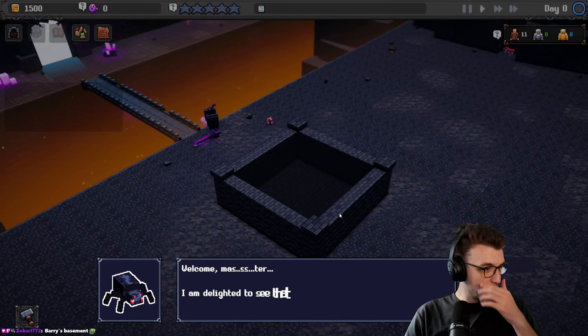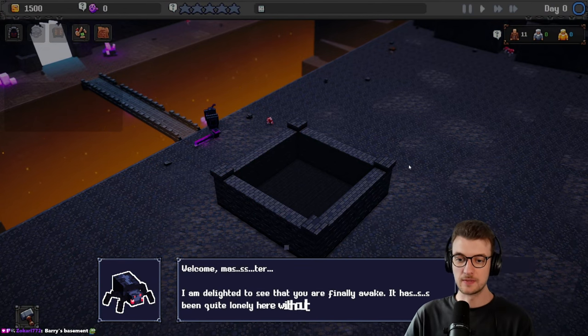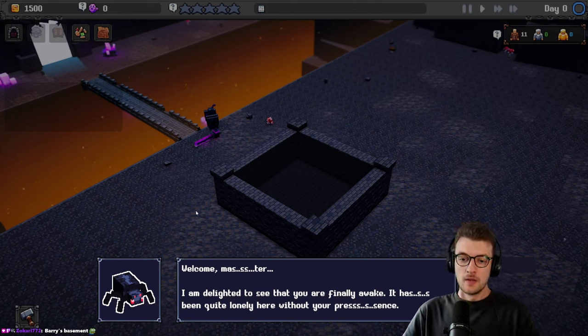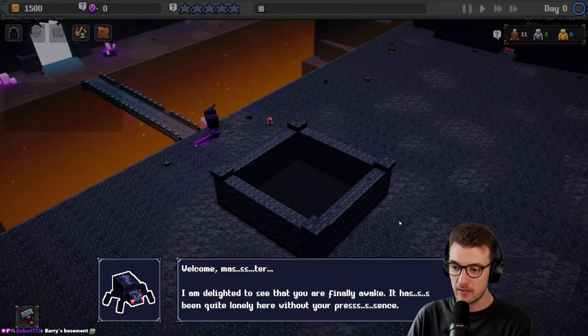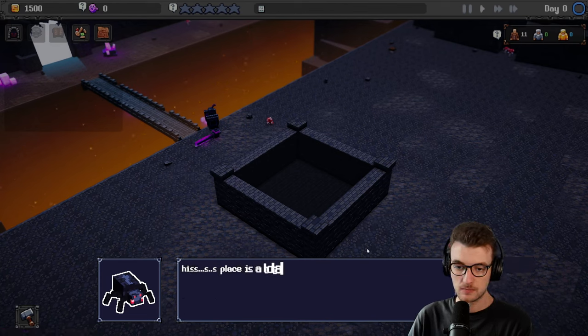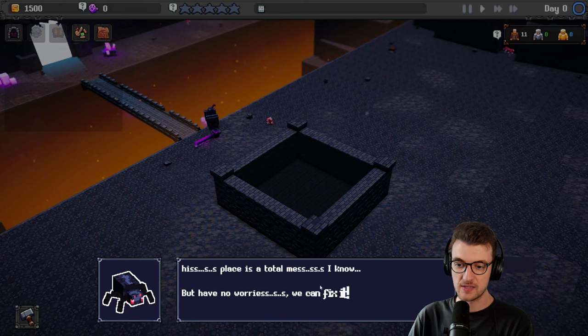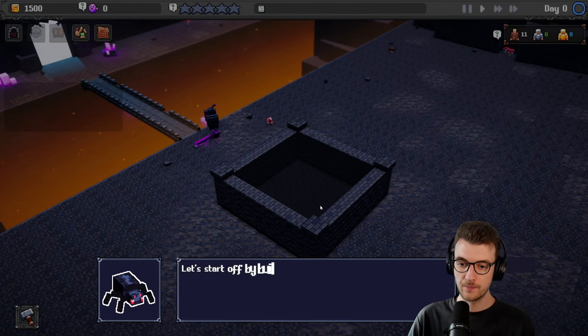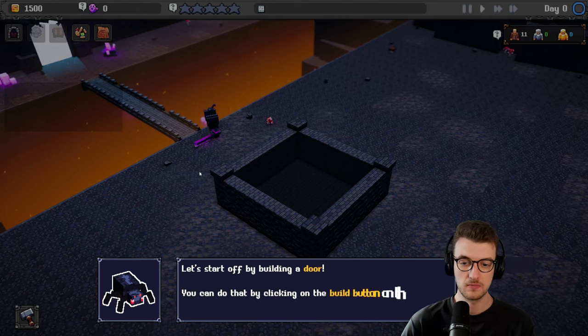Hello Zogari — hey, that's a Minecraft spider! Welcome, master. I'm delighted to see that you're finally awake. I've been quite lonely here without your presence. His place is a little mess, I know, but have no worries, we can fix it. We'll start attracting delicious adventurers in no time. That sounds pretty cool — a little blocky themed kind of thing.